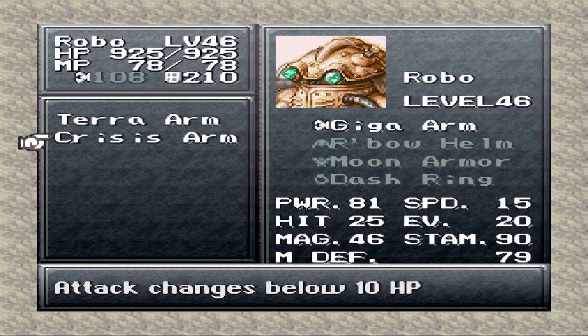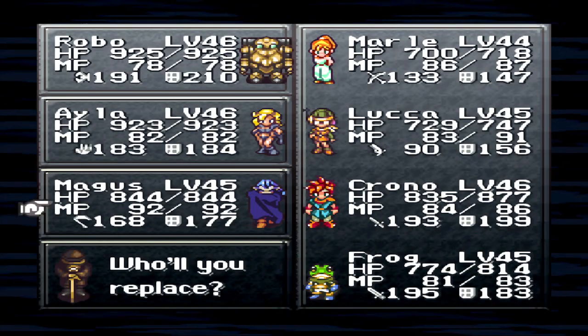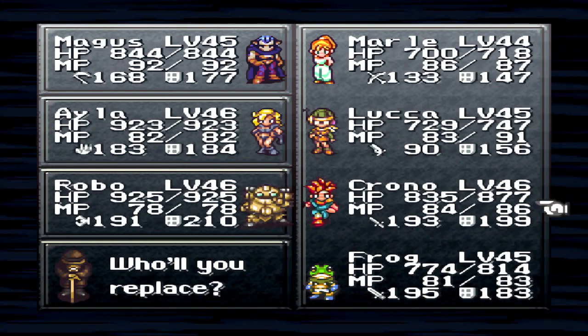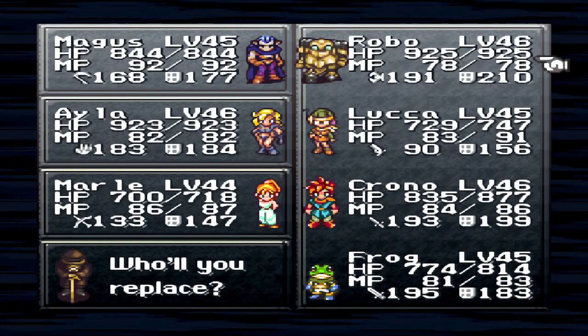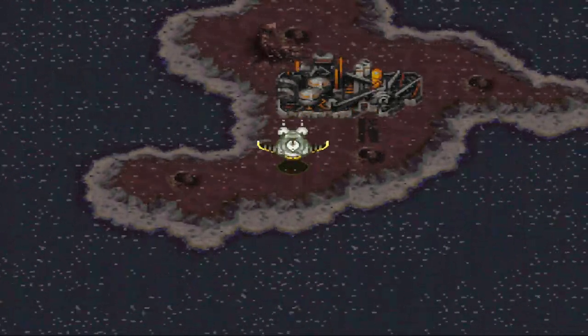If Robo has, like, 8 for the last digit of his current HP, he'll do some solid damage there. But if it's only 2 or 3, he'll do way less. So I want to save that more for boss fights — I'll stick with the Terra Arm for right now. Party-wise, I want to go back with Magus up top, Ayla, and I want to go with Marle for a bit, because she's getting behind level-wise. Okay, so we're done with that — on to the next Grand Adventure.